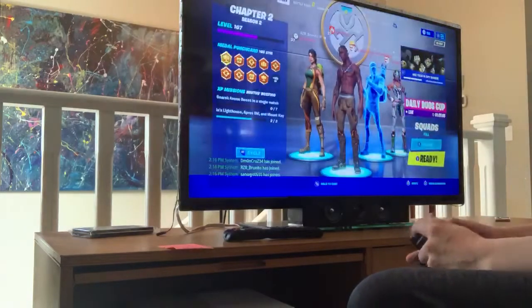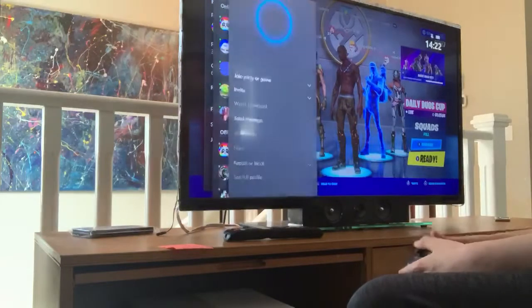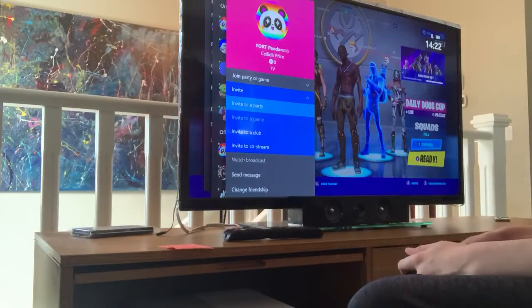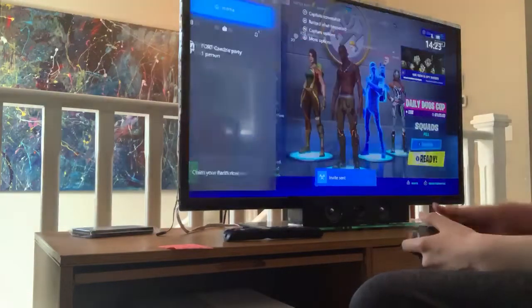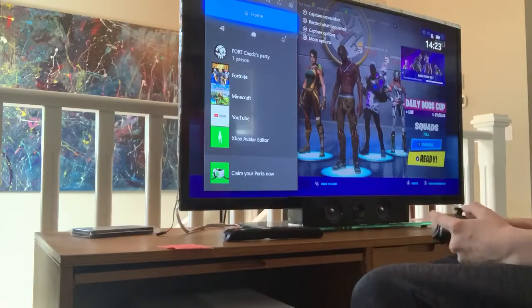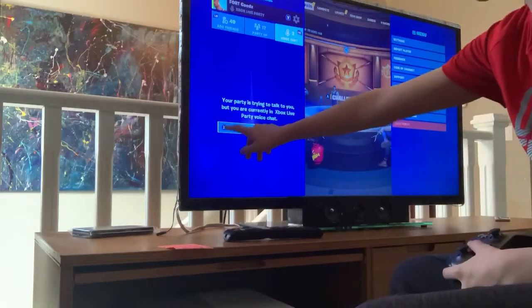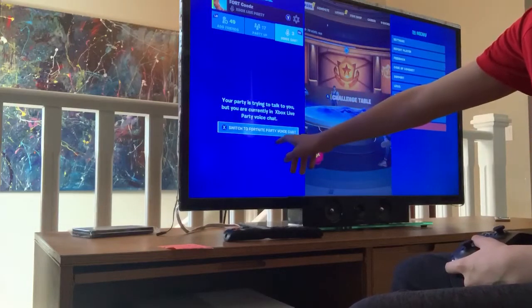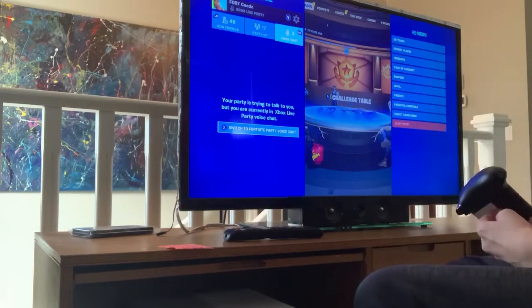The first thing I want you to do is go to Xbox chat, and let's say someone's AFK or you just invite someone for fun. So now, all of a sudden, as you can see, you are in Xbox chat. If you go over here, it should say 'switch to Fortnite party chat,' because your party is trying to talk to you, but you are currently in Xbox Live party chat.